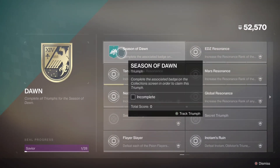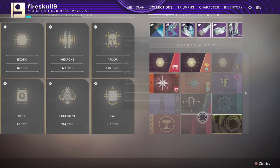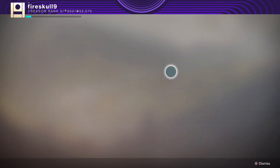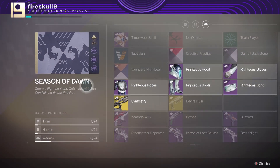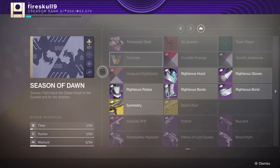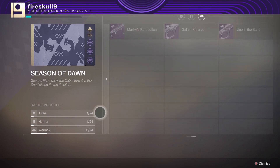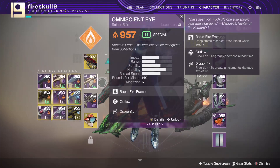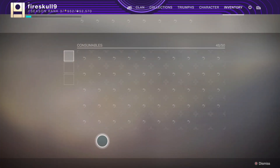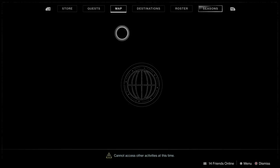I should probably look and see if the triumph seal has the... complete the badge. Where's the Season of Dawn badge? 24 items. Shell. There's an undying thing. Nothing really useful I can do.